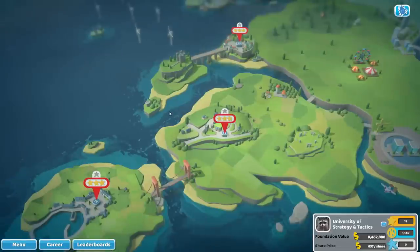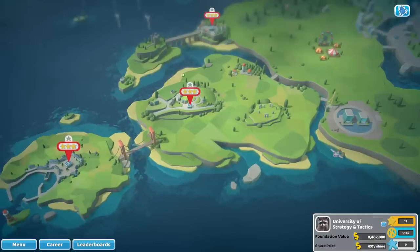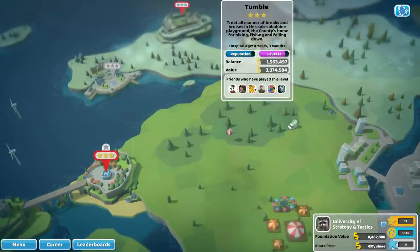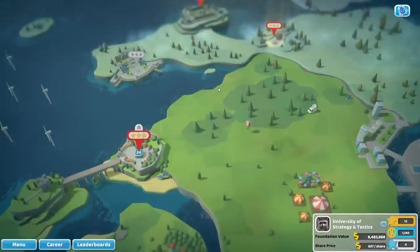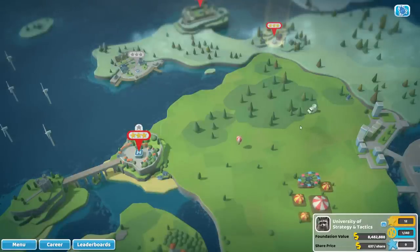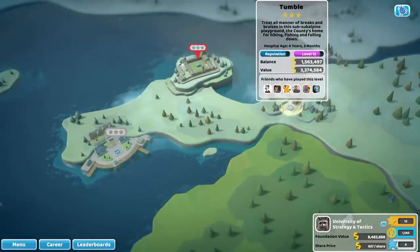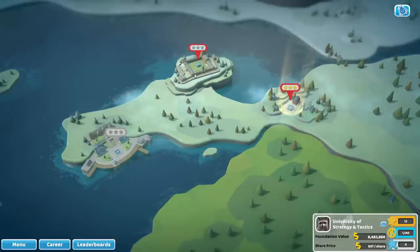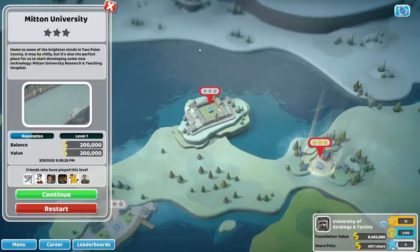Now, in this particular career save, so I don't have an abundance of advantages that a newer player may not have, I have three-starred the three starter levels. I also three-starred Tumble. But other than that, we have nothing else going for us — we've only farmed up and unlocked the items and the kudosh that we've gotten from three-starring. You can go straight to Matan University; you do not have to go to Tumble first. But let's dive into Matan, because I happen to love Matan University. It's one of my favorite levels.